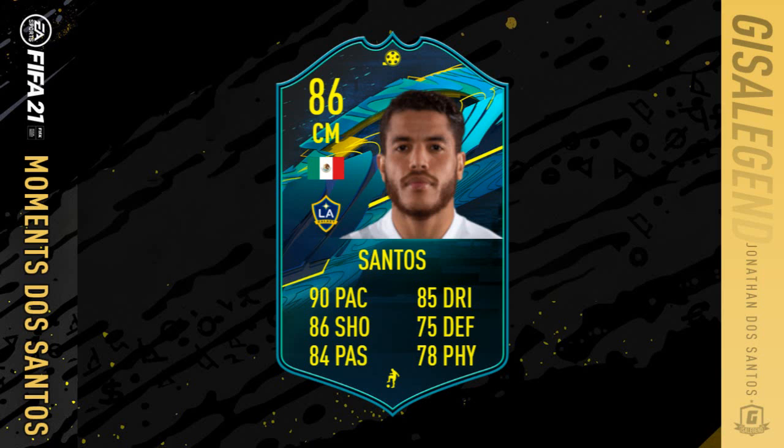Hi all, welcome to this 86-rated Jonathan DeSantos Moments card. 90 pace, 86 shooting, 84 passing, 85 dribbling, 75 defending, 78 physical.